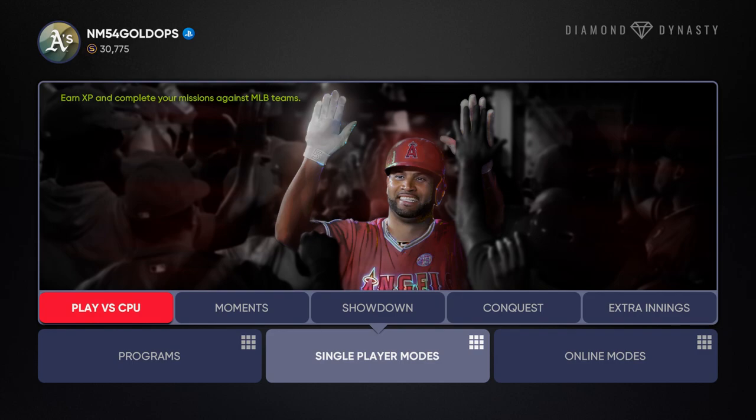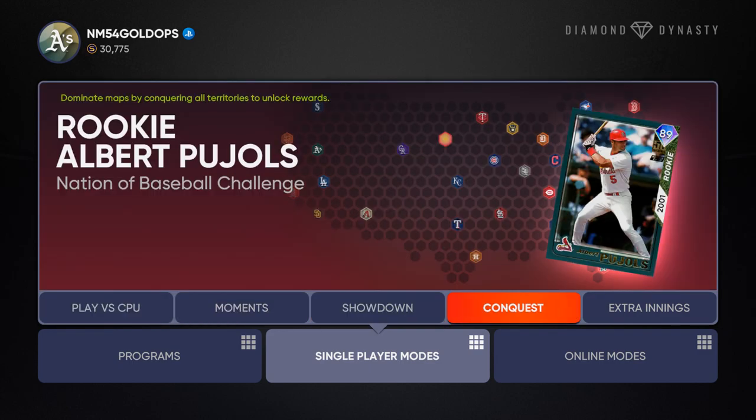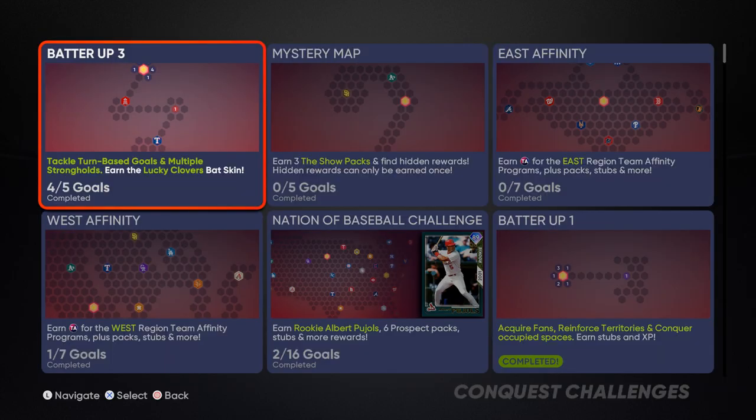Personally speaking, I recommend Conquest mode as one of my favorite modes within Diamond Dynasty. And for those of you that are fans of the board game Risk, this is basically a kind of representation of that game. If you're a fan of that classic board game, it's a really nice copy of it within Diamond Dynasty where you can earn a lot of really nice rewards.